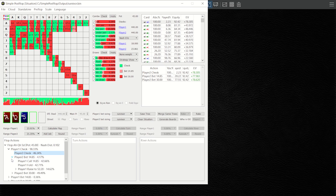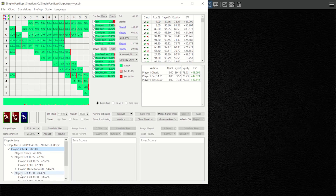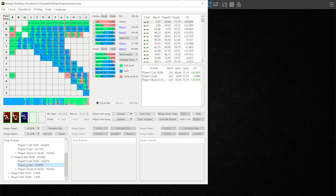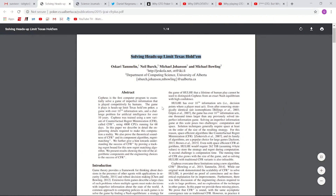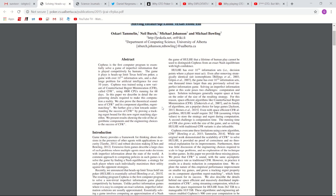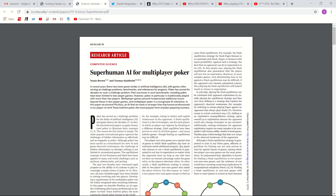For those new to solvers, a solver is a program which calculates a set of strategies that will maximize average payoff given the parameters designated by the user. When all players are utilizing strategies that maximize payoff, the game converges to a state referred to as the Nash Equilibrium — essentially a stalemate where none of the players can unilaterally change their strategies to increase expected payoff. The set of strategies employed by the solver that converge to the Nash Equilibrium are referred to as Game Theory Optimal, or GTO for short.